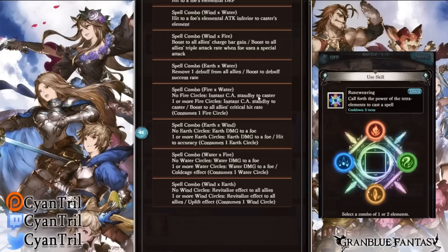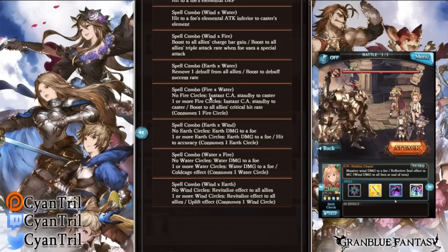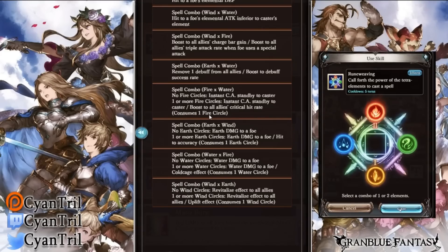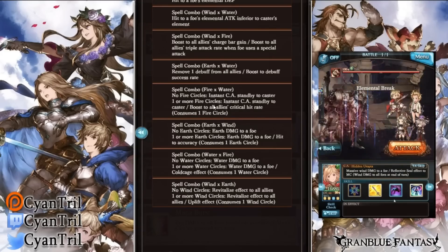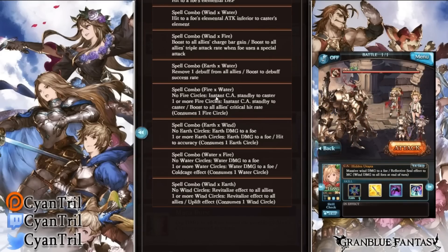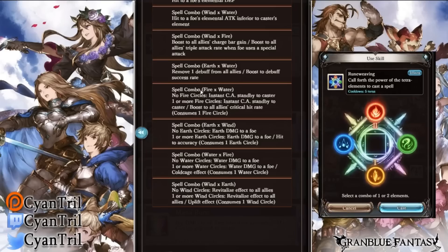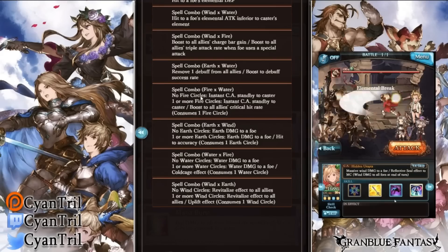Fire and water gives you an instant charge attack — it does not require any circles. But if you do have one circle, you gain boost to all allies' critical hit rate. It's okay but I don't think it's that great, because you need Splitting Spirit to get a charge attack instantly, so you're not really going to use this unless you're running stamina.